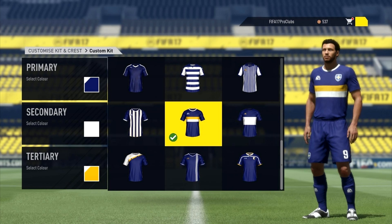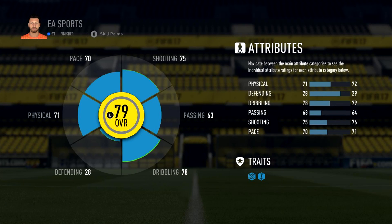Another feature they've announced for FIFA 17 is a more detailed attributes view. As you can see here, you can look at your physical, defending, dribbling, passing, shooting, and pace all on the right-hand side. You can see your traits on the bottom right, and there's a detailed pie chart on the left-hand side showing your overall rating so you can look more into your player progress.